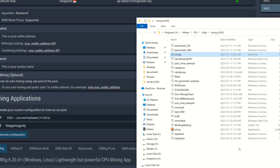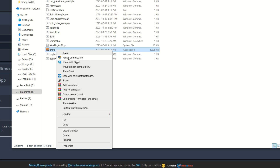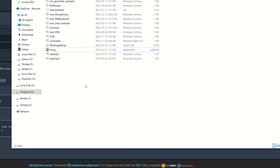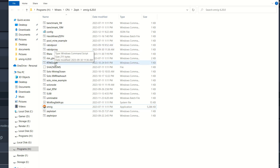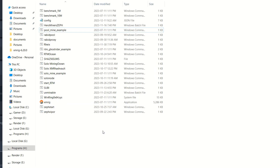Run XMRig as an administrator — right-click and run as admin, or go to Properties > Compatibility and check 'Run this program as an administrator.' I prefer the bat file method because I have bat files for RTM, Ocean, Rehix, and my proxy, making it very easy to switch between pools and coins without reconfiguring the JSON each time. Setting it to always run as admin means it auto-applies when you launch a bat file.